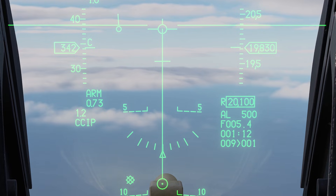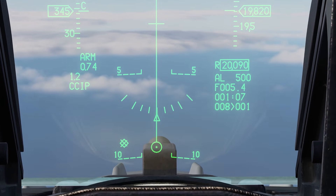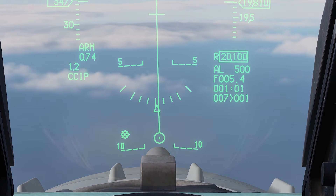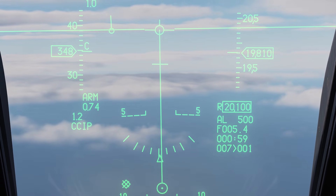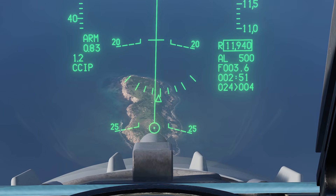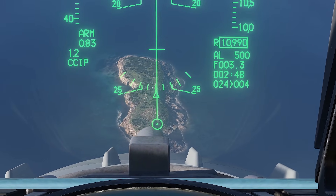If your release cue is present, it means you are not at the correct parameters to drop immediately. You will have to designate the impact point by putting the pipper on where you want the bombs to hit, then pressing and holding the release button and waiting for the computer to automatically drop. If you don't want to wait for the release cue, fly the pipper until the release cue disappears below it, then release at will.